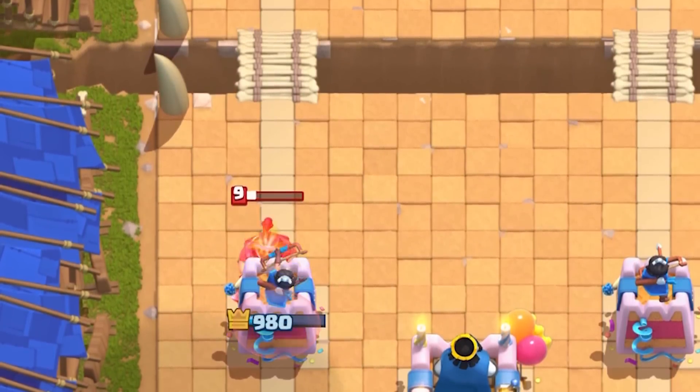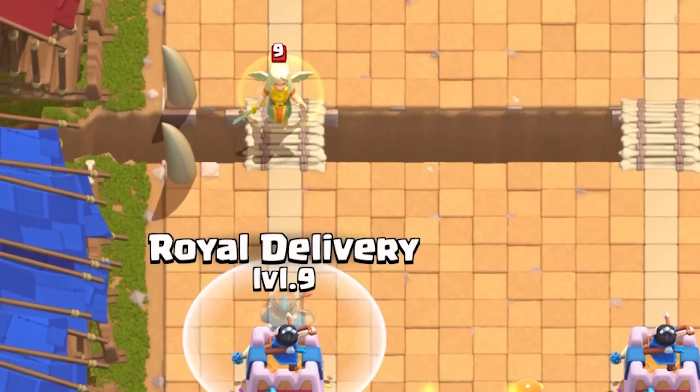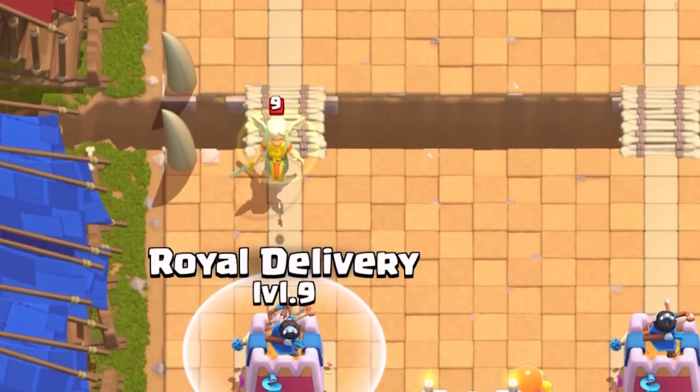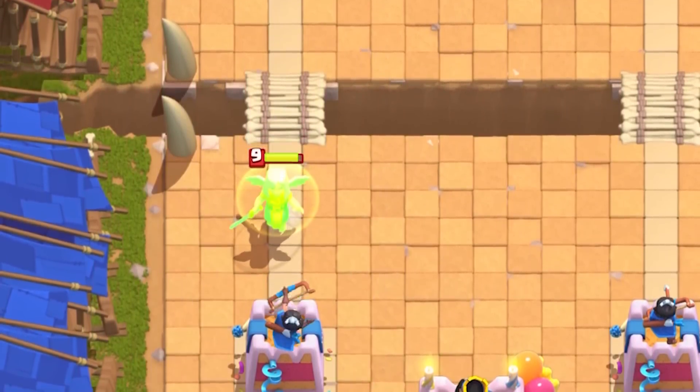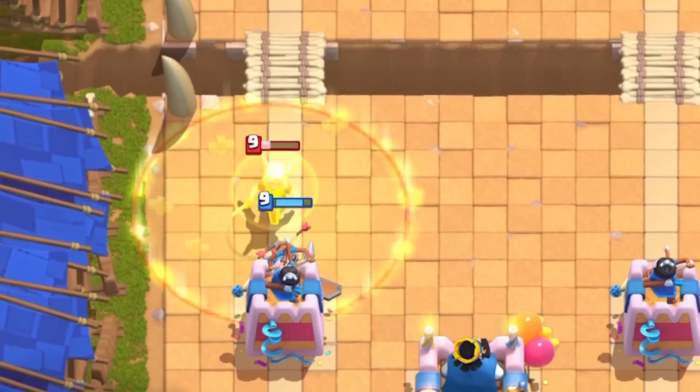If you have no other choice against the mega knight, you'll want to cast it on him when he starts his jumping animation, because it takes time for him to jump. Either way, the Royal Recruit has a shield to absorb the first hit — this is the difference between losing your tower or not.